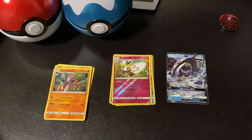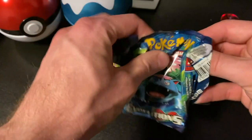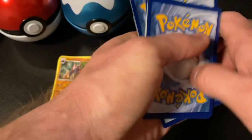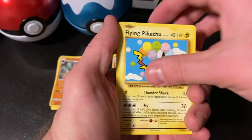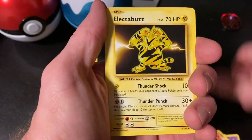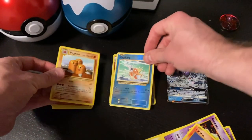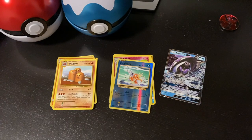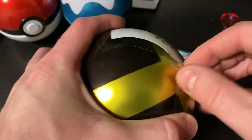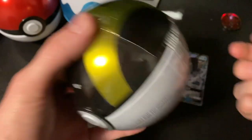That's our second pokeball tin done. Now the XY pack — flying Pikachu, Koffing, Misty's Determination, Sandshrew, Vulpix, Electabuzz, Drowzee, Ponyta, a reverse holo Magikarp, and a Dugtrio for our rare. Not too much goodness in that pack, but that's okay — we do this for the fun. I just want to share what I open with you guys.